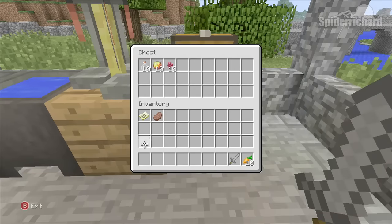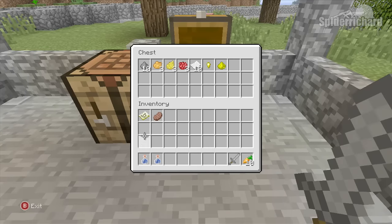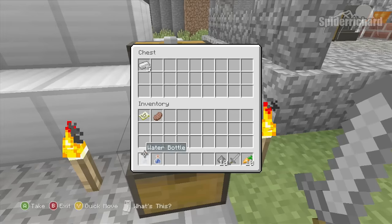First we're going to go to the brewing station, open the box and take ourselves a vial, and then fill it with water. After that we're going to go to the next station and grab some gunpowder out of the box, then turn around and grab the iron out of this chest.